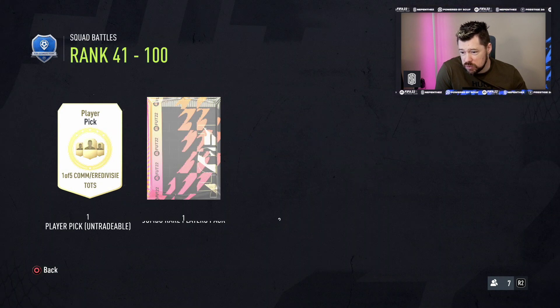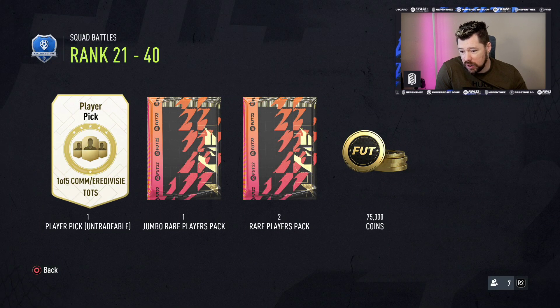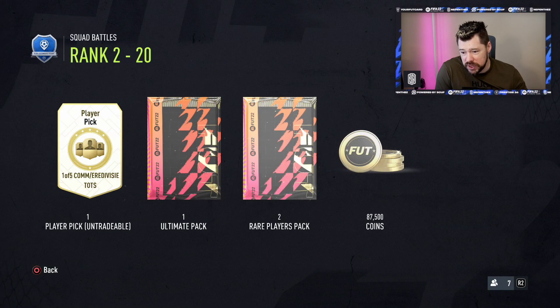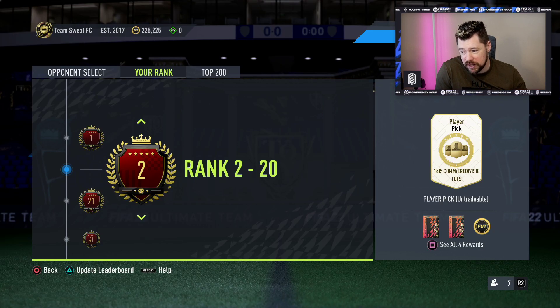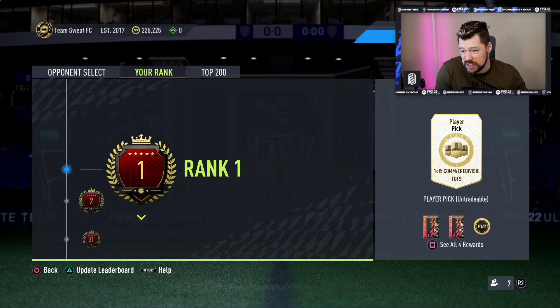So that was 100 to 41. Top 40 to 20 gives you a 1-of-5 pick and 75k coins in the packs. Top 2 to 20 gives you a 1-of-5 pick, an ultimate pack and 250k coins. And number 1 gets a 1-of-5 pick — so they've basically just added the Team of the Season pick.